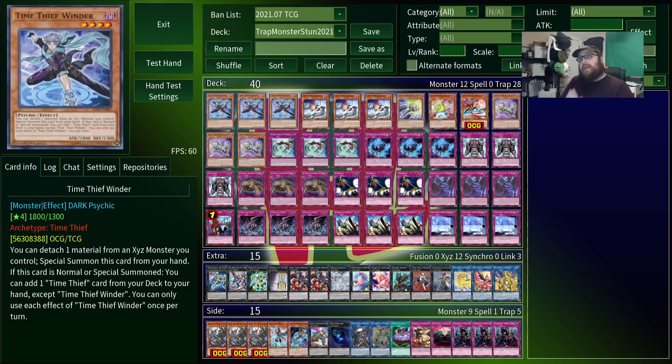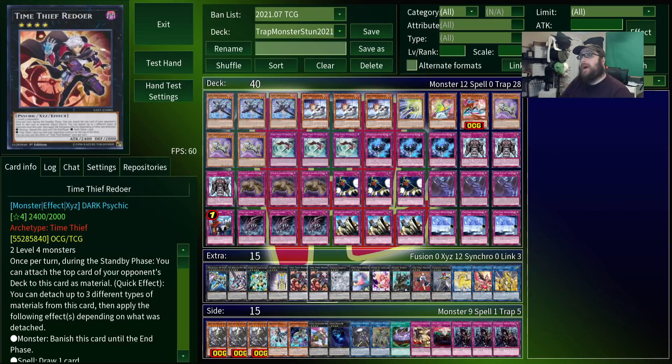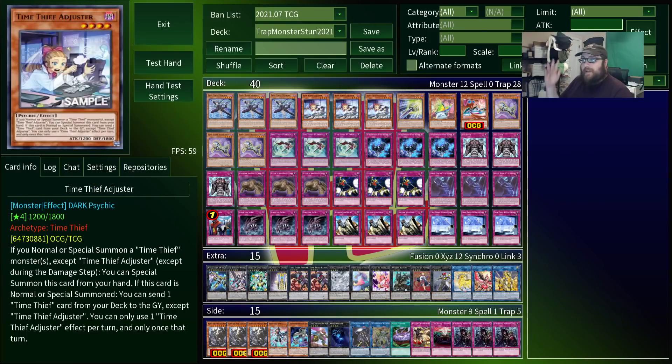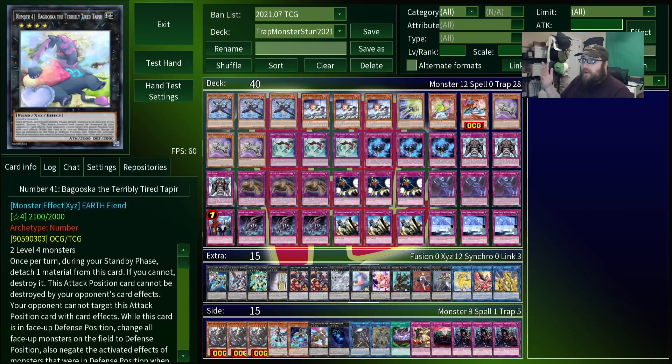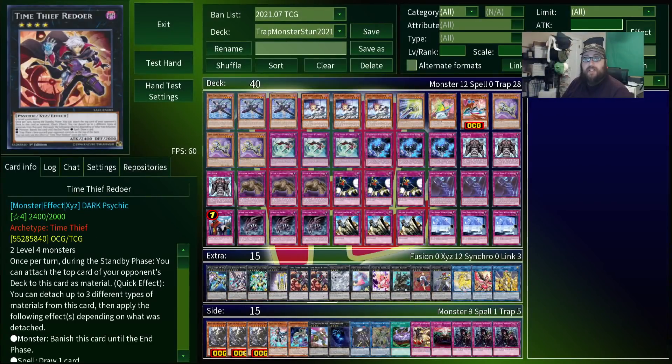And that's really the main crux of the deck, just using these two synergistic playstyles to the best of their ability. You go first, set up your traps, disrupt the opponent on their first turn, and then follow it up by using those traps to make a very powerful Redoer. And then if they're still alive after that, you can start pumping out more rank 4s on subsequent turns, because we've got this whole engine just designed to make rank 4s. This deck makes Xyzs like crazy, and we've got a whole toolbox of them to deal with different situations.